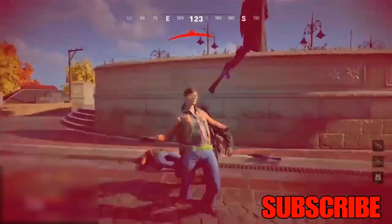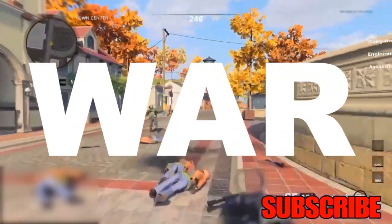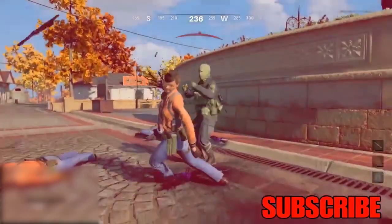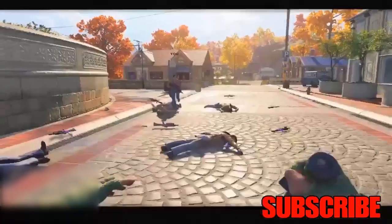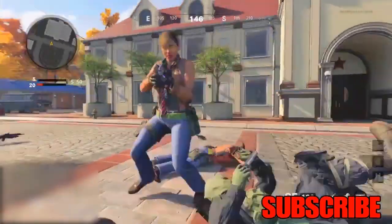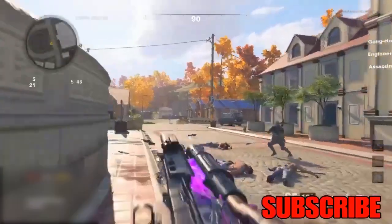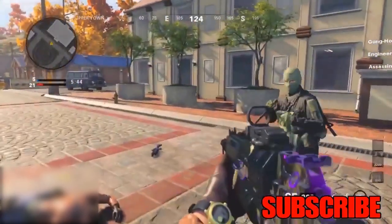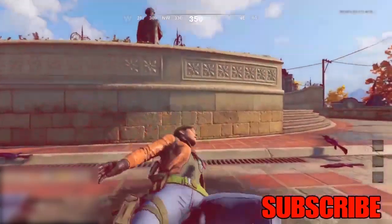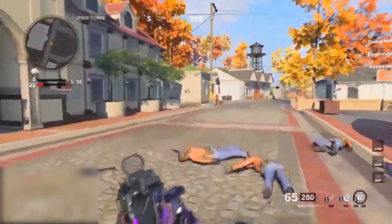In today's video, I'm going to be showing you guys the new XP Lobby Glitch on Cold War. We're going to be doing this on Team Deathmatch, which means you can get 100 kills. The way we're going to get 100 kills is we're going to do a Team Deathmatch lobby on Outbreak, and all the camos stick, as well as the first category counts. This will help you get your Dark Matter on all your weapons. This is pretty much the go-to XP Lobby Glitch on Cold War right now.